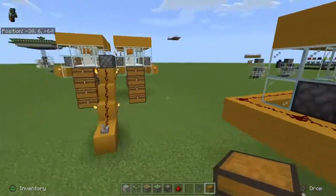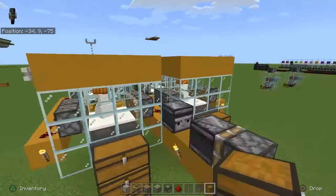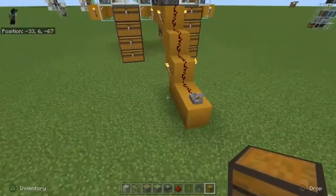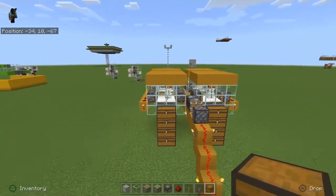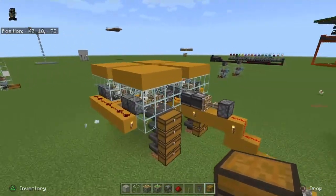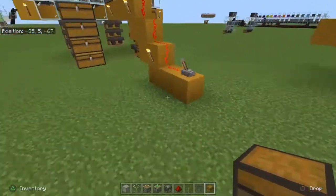As you can see here, you can have a single farm or a whole bunch of them, and you can get a lot of snowballs. The pistons break the little snow layer that the snowman is forming, and you can make a lot of snow blocks out of it.